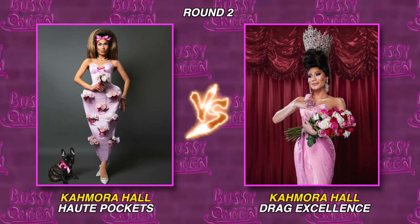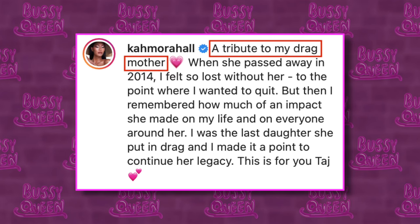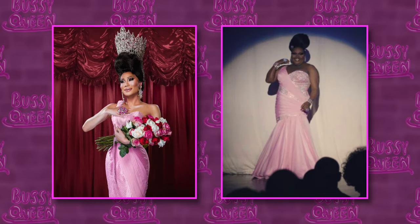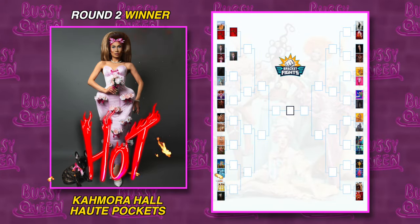This is a double Kimora feature. I want to say it is an absolute crime that these two looks have to go up against each other because both are so freaking beautiful, but just how the cookie crumbles. The first look would have been her pockets runway, and it's giving me decorative furniture — she almost looks like one of those really pretty vases you'd put on top of a pillar in a really rich person's home. And her drag excellence look on the right is stunning — it's actually a tribute to her late drag mother. May her soul rest in peace. The dress itself is a recreation of Taj Mahal's dress that she wore when she won Miss Continental Plus 2007. This is almost an impossible decision, but I think I like the visual surrealism of her pockets look a little bit better. I'm going to have to pick the pockets look.